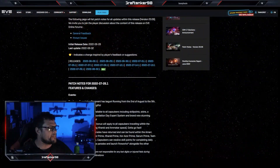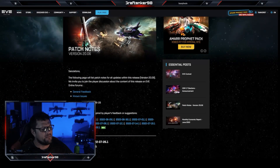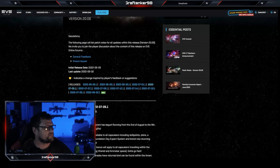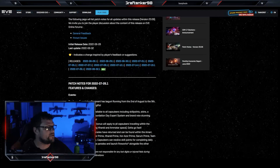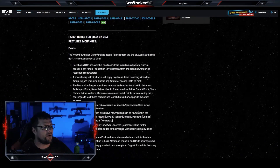We're going to jump straight over to the web page. We had an update today, but it doesn't look like there's a patch per se. But the latest patch notes for 2022 — which was July 26th — and the Amar Foundation event has begun, running from the 2nd of August to the 9th. Don't miss out on exclusive gifts.